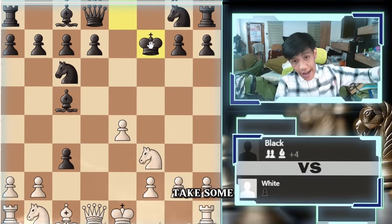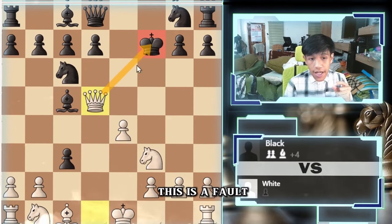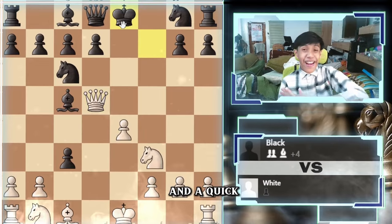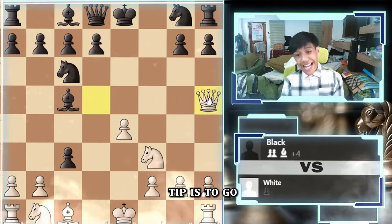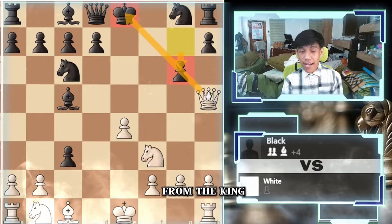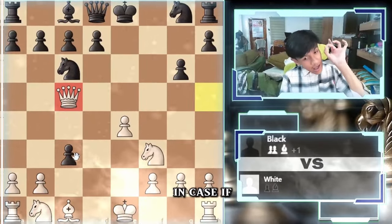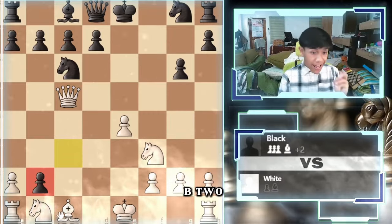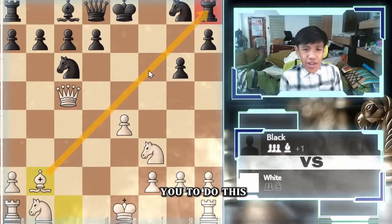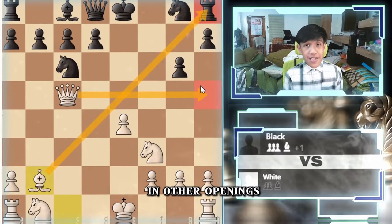If they take on f7, this is a fork to the bishop and to the king, and they have to go back. A quick pro tip is to go here, trying to force them to block the check from the king. We will take the bishop. Just in case they take the pawn on b2, their rook gets trapped. I recommend you to do this as an exercise — you can even try this in other openings.